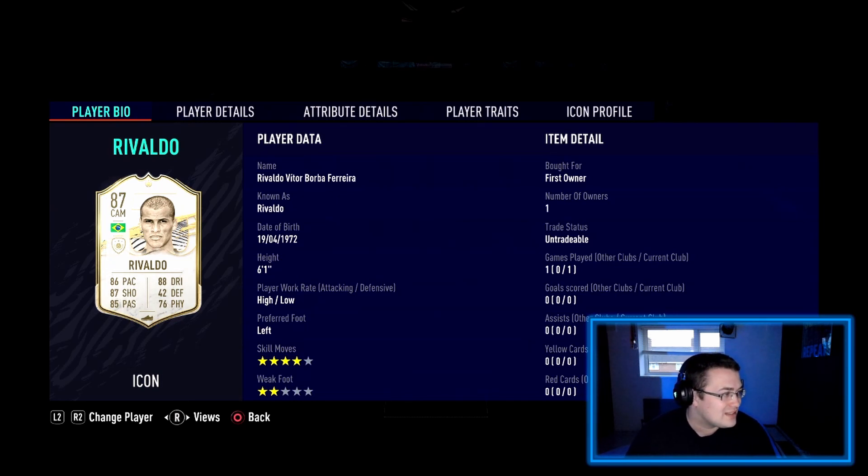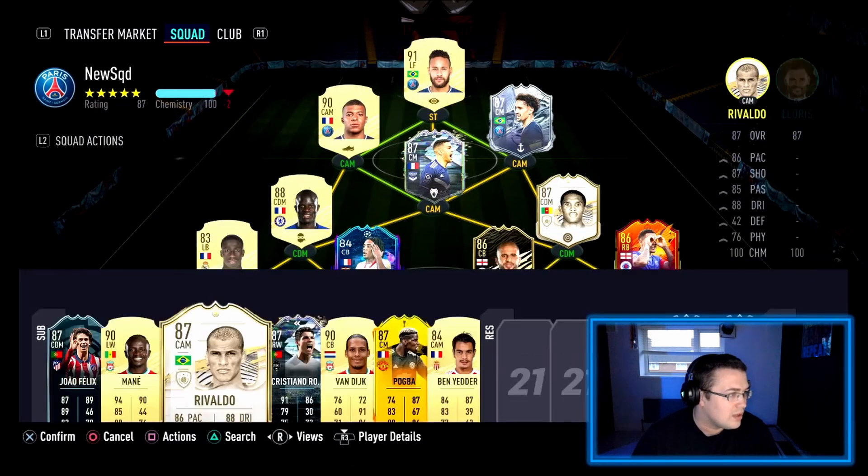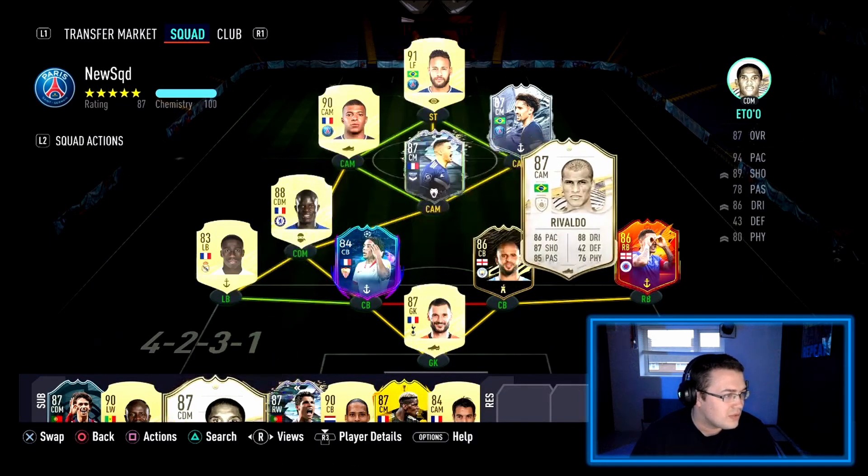His base stats: pace is 86-87, shooting 85, passing 88, dribbling — so it shouldn't be that bad. Looking at his overall stats: 83 stamina, which isn't too bad, reactions 86, ball control 90, composure 87, agility 87-88. His shooting attributes look pretty sweet to be honest.